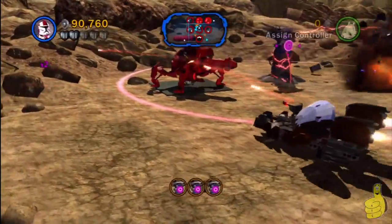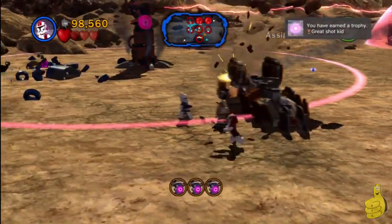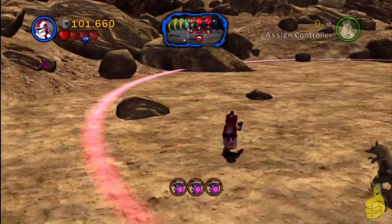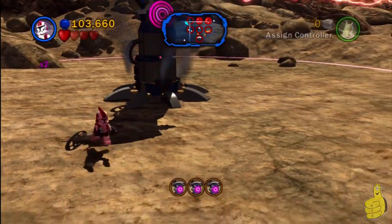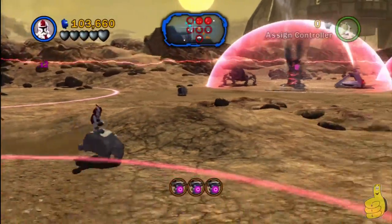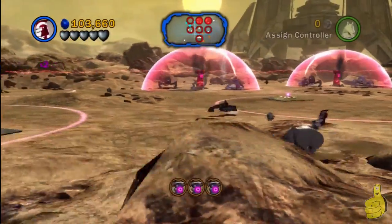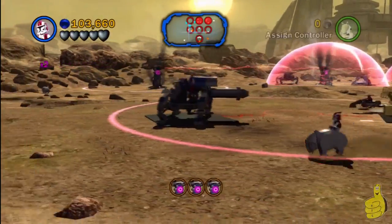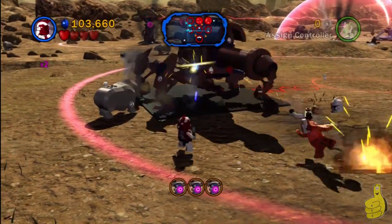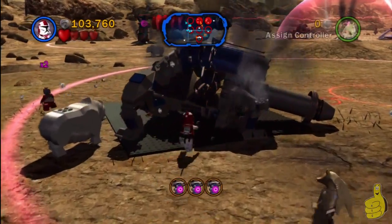I actually get a bonus trophy here — 'Great Shot, Kid' — which is for destroying an enemy unit using a proton thing, and I kind of did it by accident. I went to aim at the tower and the cannon was kind of in the way — you might've saw it there in the bottom left. That's a pretty easy way to do it: just line up the tower with something like a cannon and just shoot. It should go right into it, and you might have to hit one or two into it, but it should destroy it. Like I said, didn't mean to do it — it was totally by accident, but just one of those things to look out for.